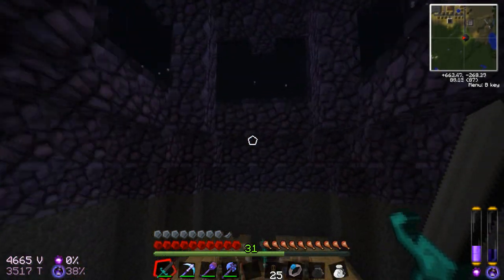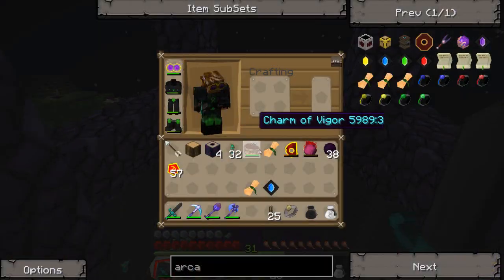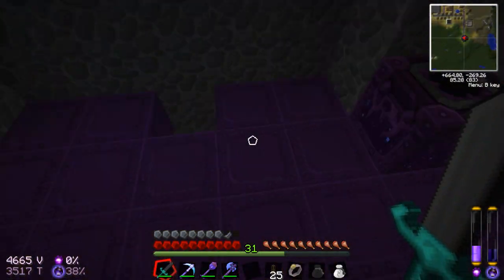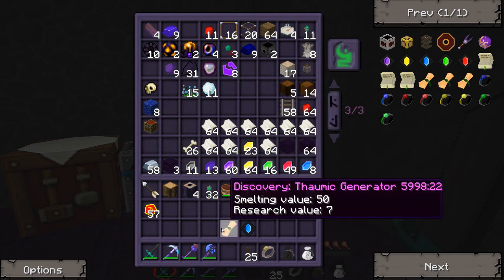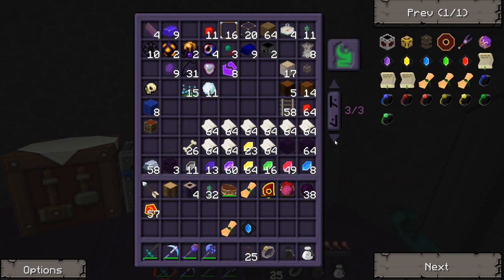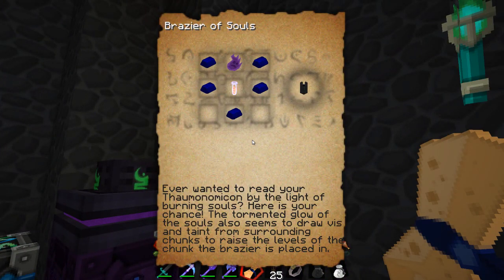So what did we make this episode? We made that Wand of Reversal, we made the Arcane Focus. What's this Brasier of Souls? I wanted to read your Thalmocon by the light of burning souls — here is your chance. This tormented glow of souls also seems to draw Vs and taint from surrounding chunks to raise the levels of the chunk the brasier is placed in.